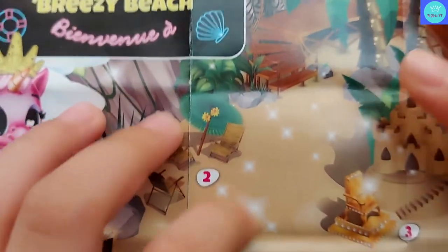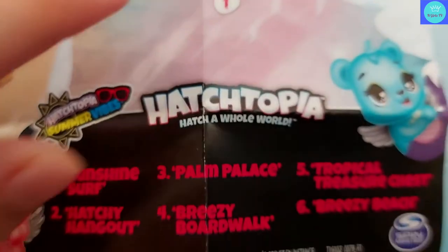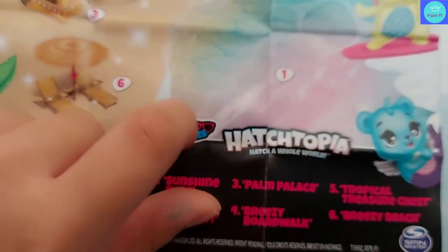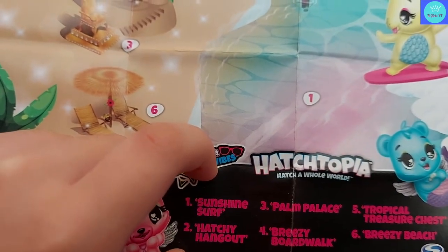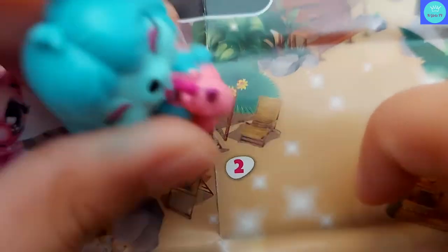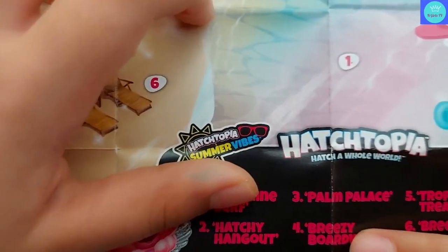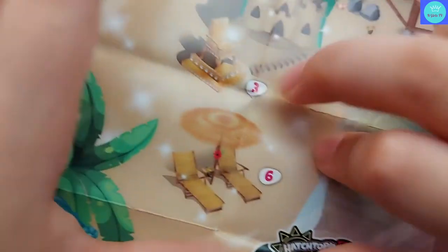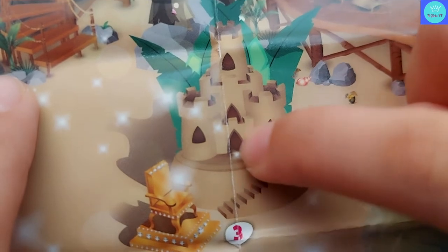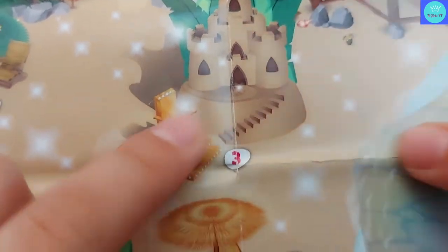Bienvenue! Let's take a closer look down here. Let's follow the map. Number one: Sunshine Surf — this is the Sunshine Surf. Number two: Hatchy Hangout — let's find the hangout. Poppet can have a rest there. Let's go to number three: Palm Palace. Let's find the Palm Palace. They can play. I can go inside! Look at this golden chair — it's so cool, so golden. Awesome.